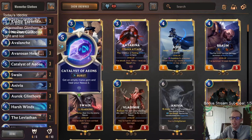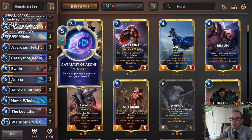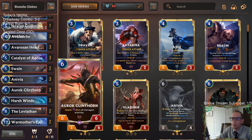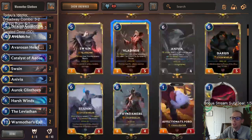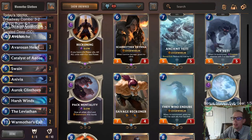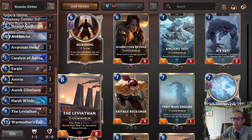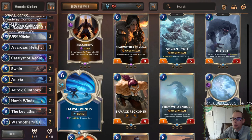Catalyst is the best card for us early game against so many decks - it absolutely deserves to be a three-of. It's not the best thing to draw later, and we're drawing it kind of later there. But yes, it definitely deserves to be a three-of. You usually mulligan looking for Catalyst of Aeons. Again, Auroch Glinthorn didn't really do very much - kind of like last time we played the deck. But the Noxus stuff with Warmother's Call seems pretty good. I really liked Avalanche with Swain, Leviathan, and Anivia - that stuff does look really good.